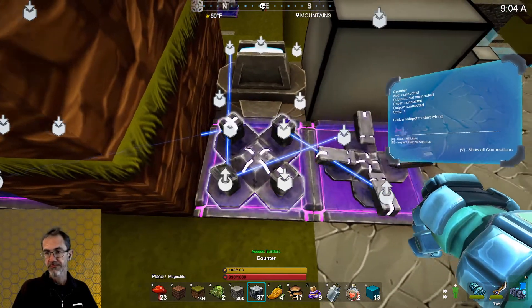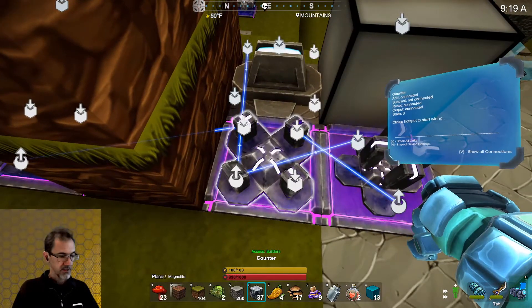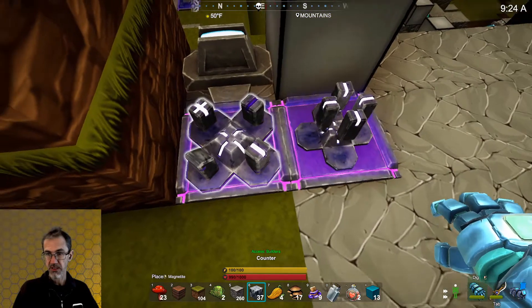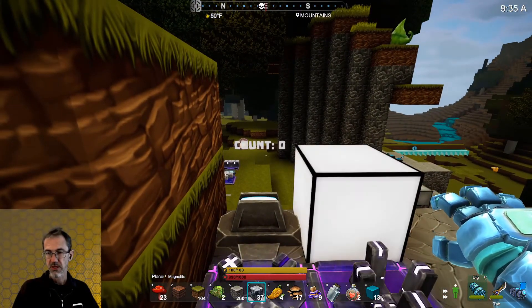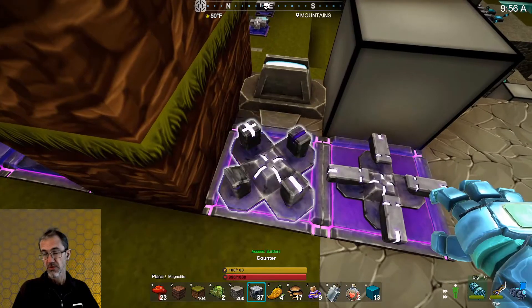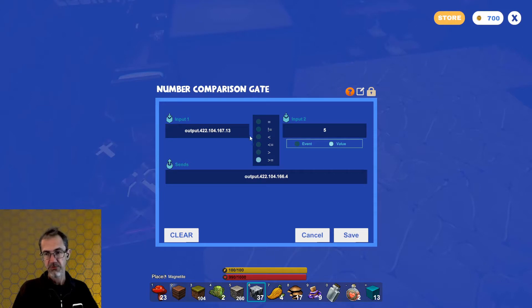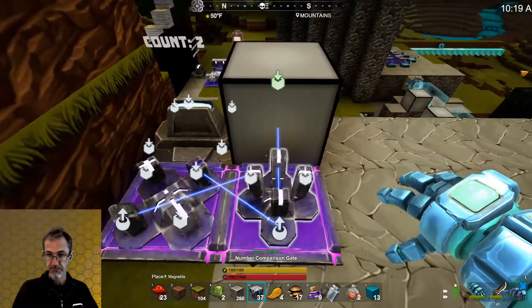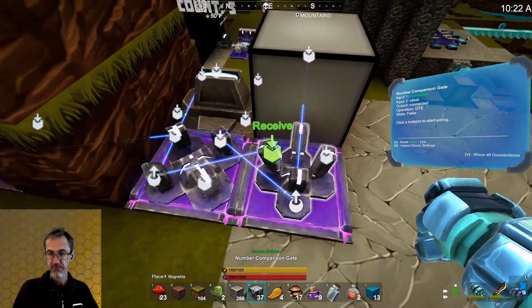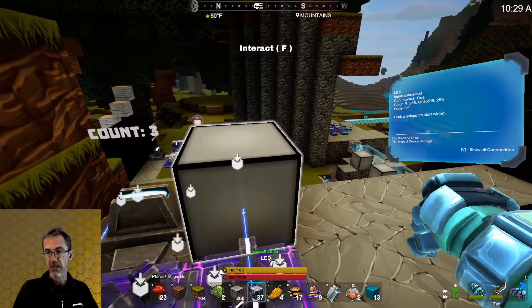Now this is a counter which counts. Right now I've got a signal coming from a clock over there, and that is going into the plus sign — so you see there's a plus and a minus, and this one right here is a reset input. So you can see this thing is counting up: 1, 2, 3, 4, 5, and then it goes to 0. The clock is going into the adder, so it's adding 1 each time it gets a signal. This one is a number comparison gate — it's comparing the signal from the counter to the number 5, and if the signal is greater than or equal to 5, then it's going to send a signal out to the reset button and also to the LED. So every time it gets to 5, it resets the counter and lights up the LED.